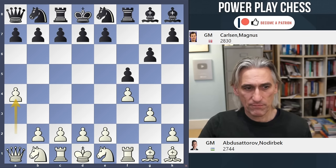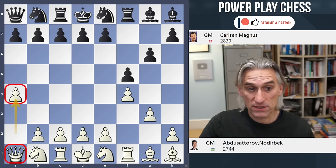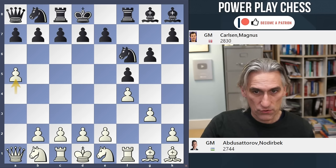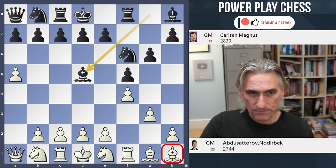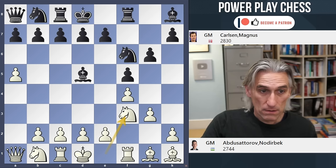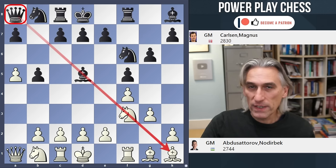Abdusatourov starts the process of activating the queen with A4 — he gains some territory, and that's supported by the queen. Carlsen could match it, but instead he played knight f6. At a5, Abdusatourov gains territory. Bishop d5 is a very logical move — that bishop in the corner was striking across the board, so why not exchange it off. But Abdusatourov doesn't want that; he plays knight f3. Then b5 — Carlsen finds another way to bring the queen into the game.